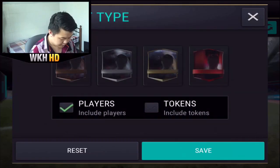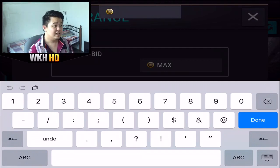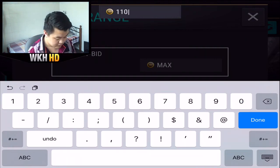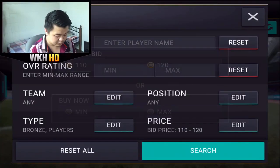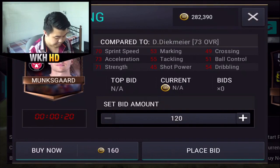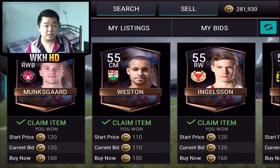I'm gonna show you guys the pattern and price we're gonna place for bronze players. Usually people snipe at 100, so I would not prefer 100 because there are a lot of people staying at 100. I usually put 110. So 110 right here, and 120 here. Usually last time I got players around 160 to 180. So my current bids are 110 and 120. All you have to do is just place the bid and people will not disturb you.